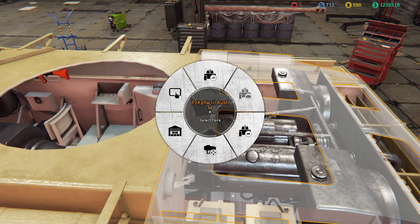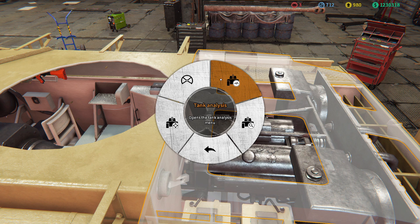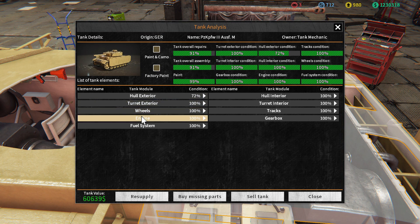Okay, let's do a quick status. Engine 100%. Fuel system 100%. Woohoo, we are finished! Now we can just throw this piece of garbage back together.